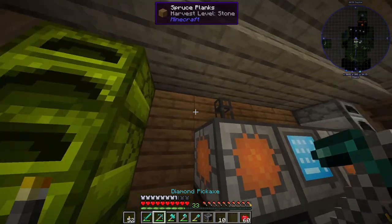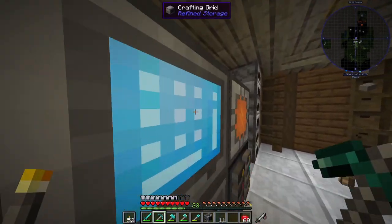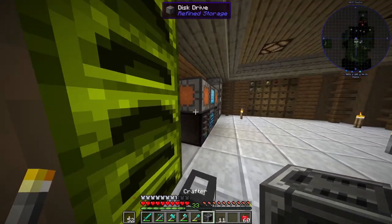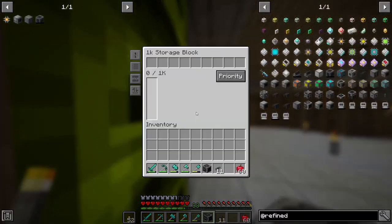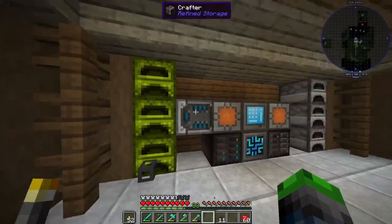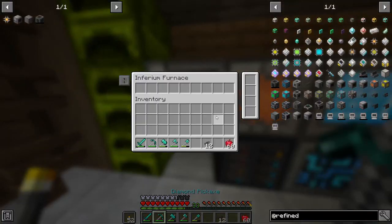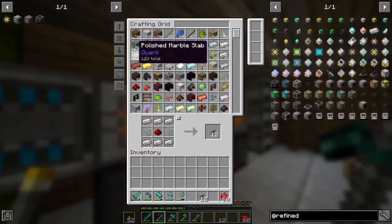It does not want to automate that furnace for some reason - that's interesting. Doesn't want to do that one either. What if we automate the bottom one, or just this one? Okay, so that's kind of automated I guess. I have no idea - Inferium furnace. I guess we can auto craft things maybe.